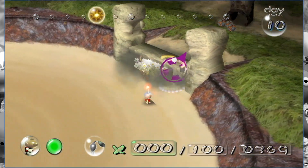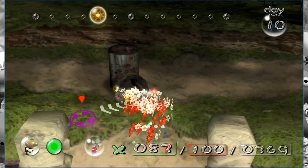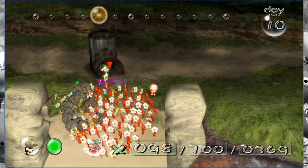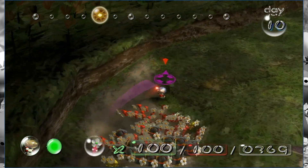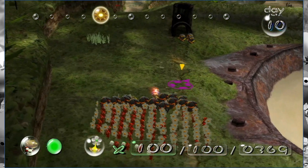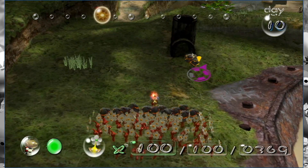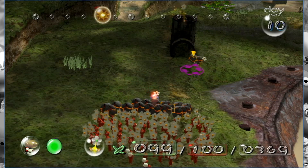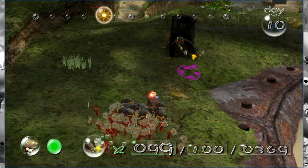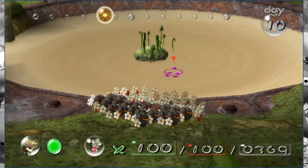Thankfully, these gates go down pretty quickly. They are probably the flimsiest gates in the game, as I think they expect you to spend a lot of time here trying to figure things out if you're not familiar with the game. You can come back on another day if it's taking you too long to get things done. It's entirely plausible and entirely acceptable. You can clear the way on one day and come back on another in order to actually get the ship part.